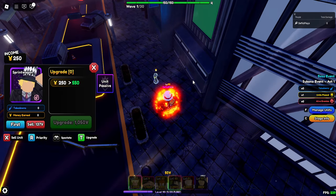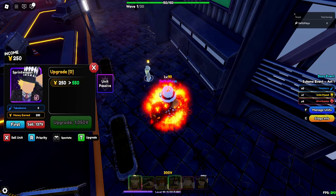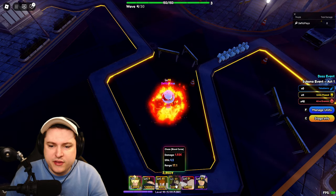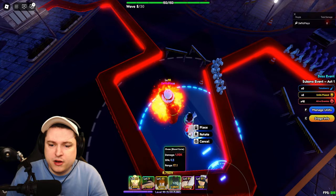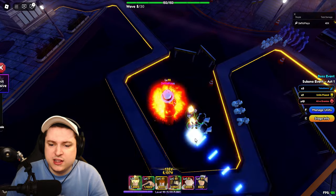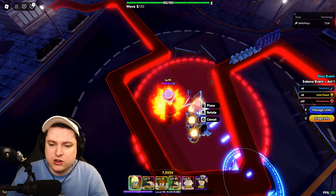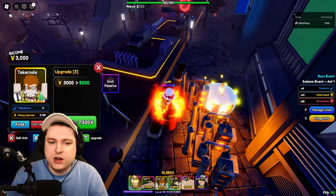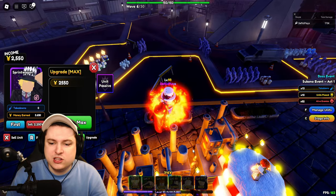We're going to press yes, and we're going to focus the first four waves on getting as much money as possible — just put down Taokortas and Sprint Wagons and max them up as much as possible. Then wave five arrives and we're going to place down some damage units. Wave five is arriving, so it's time to put down our Chasers and Vegetas — a little bit more towards the bottom because they need to hit absolutely everything. We're going to put down three Vegetas and two Chasers. After that, we're going to focus on getting as much money upgrades again until they are literally maxed out.